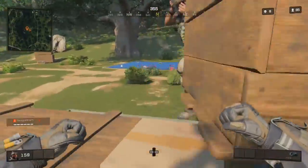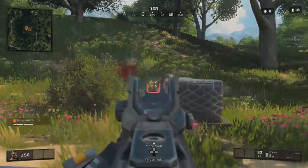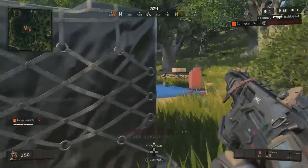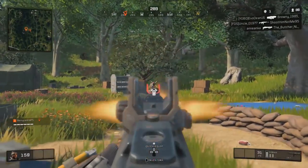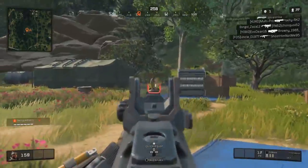Something to also be aware of is that the base camp is currently a hot drop. A lot of players in all modes — solos, duos, or quads — are all landing here for the bandana. So when you're going for it, make sure to land on one of the blue sheets which usually has a weapon on it.